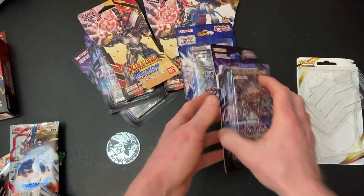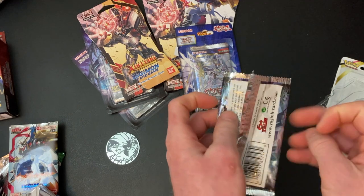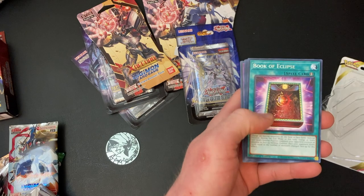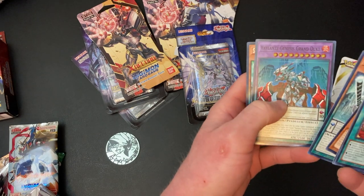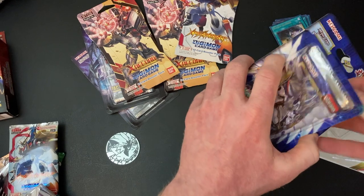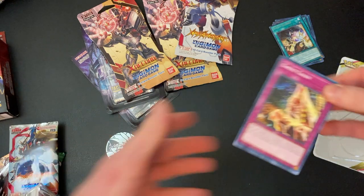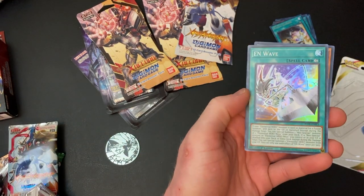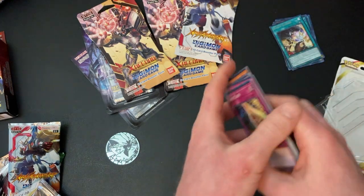One of these Yu-Gi-Oh packs has a crazy valuable card in it, and it is worth quite a bit of money — I don't know if I'm going to sell it or not. I love Tactical Masters. Power of the Elements, really sick set. I got an Elemental Hero card, which is pretty cool. Then I actually got a Baroness de Fleur, so that's pretty sick.